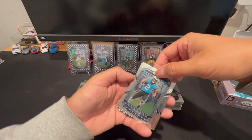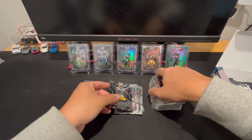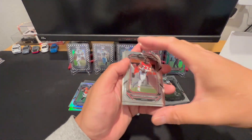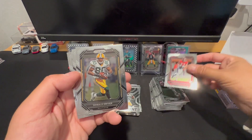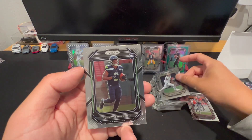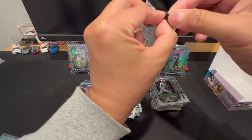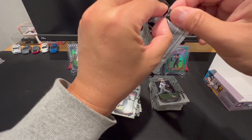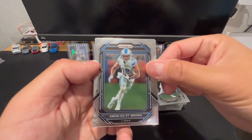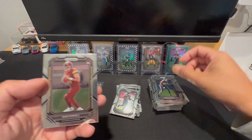The rest of this should be base unfortunately. DJ Moore, Joey Bosa, Tyler Conklin, Romeo Dobbs — keep getting him in retail. Another Kenneth Walker, Christian McCaffrey — I'll take that. Donald Driver, Jarvis Landry, Kenneth Walker. Last pack — can we get a black? Give me a black, Panini — let's do it for the fans. We got Amon-Ra St. Brown, Davis Mills, Rashad Weaver, and Sam Howell — at least it was a rookie QB.